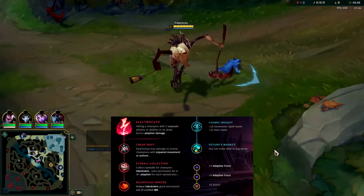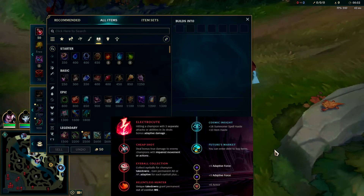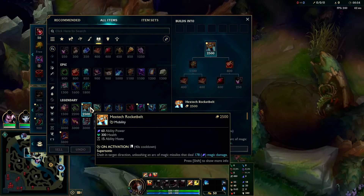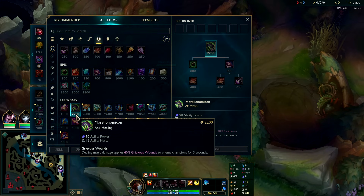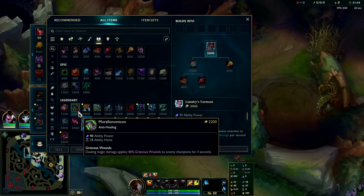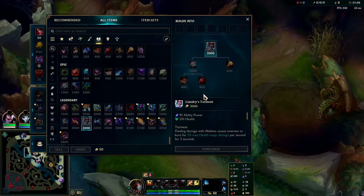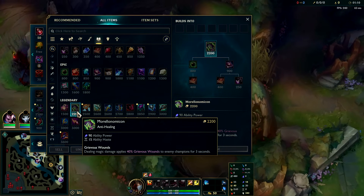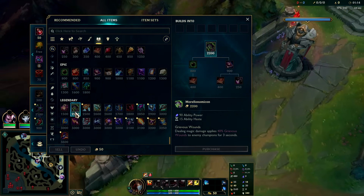We're going to be playing some Fiddlesticks with the new items in preseason 14. Riot got kind of crazy particularly with the AP items on pricing — Rocket Belt is only 2500 instead of 3200, and Morellonomicon for some reason is only 2200 and gives more AP than Rocket Belt. It gives as much AP as Liandrys, which is 3k, and it gives 15 ability haste while Liandrys gives none.